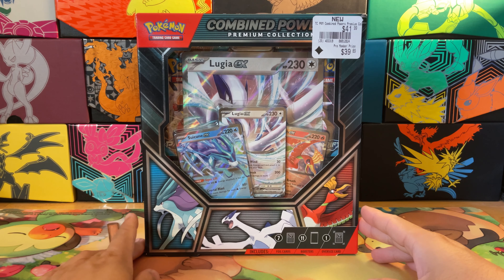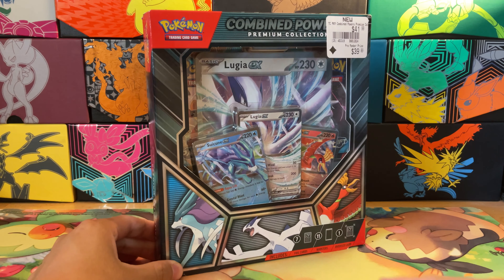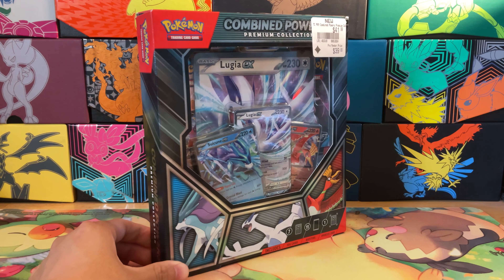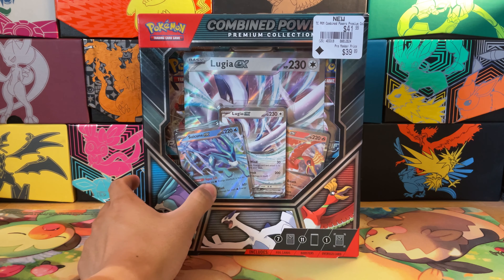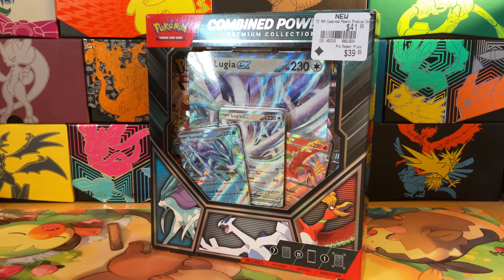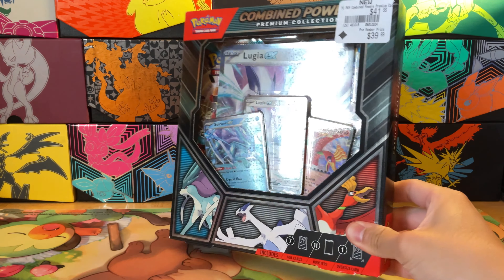Hey, what's up guys, Jack here with the Hobby Lair. Today we have a Combined Powers Premium Collection — I have never opened this box before in my life. I saw it at GameStop and it looked pretty cool. The best part about it is there's 11 packs in here, so it is super heavy for such a small box.